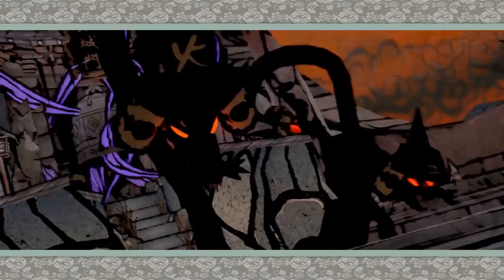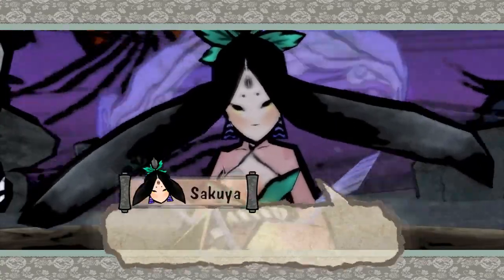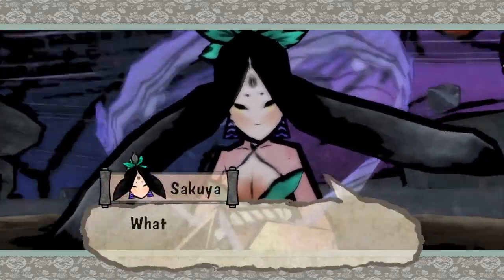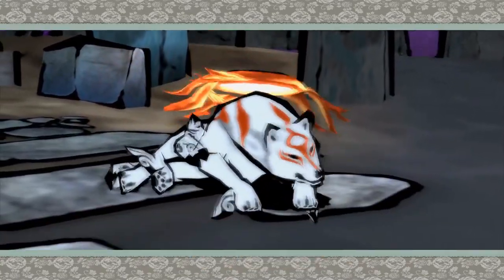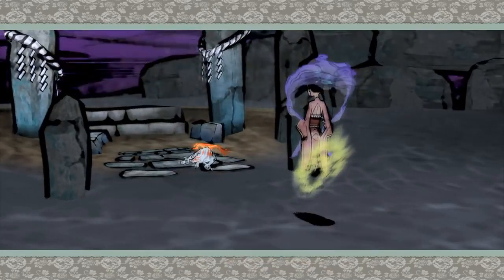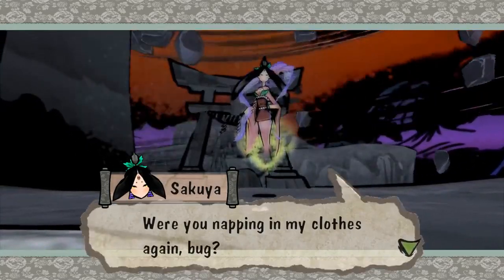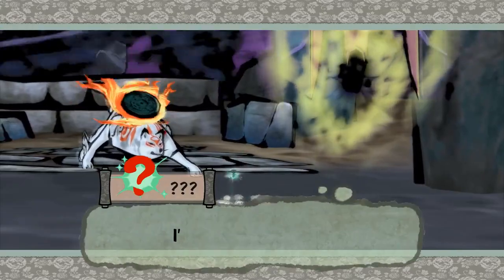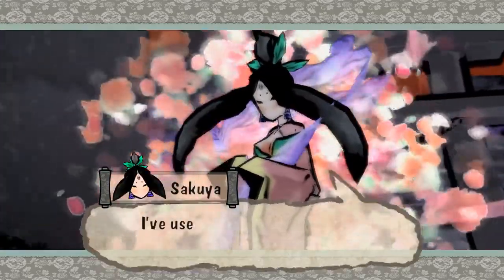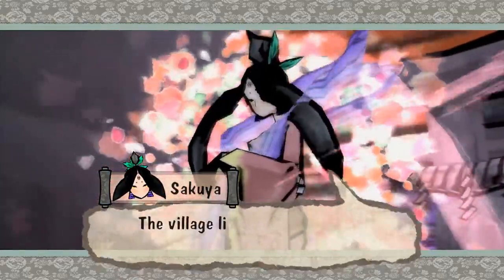Okami is considered one of the six essential puzzle games on the PlayStation 2 because it combines puzzle solving with action and adventure. The game challenges players to think creatively to progress through the story. The puzzles are integrated into the gameplay seamlessly, making them feel like a natural part of the game rather than a separate challenge. The game also rewards players for exploration, as they can discover hidden areas and secrets that require puzzle solving skills to uncover. Overall, Okami is a beautiful and engaging game that offers a unique blend of puzzle solving, action, and adventure.